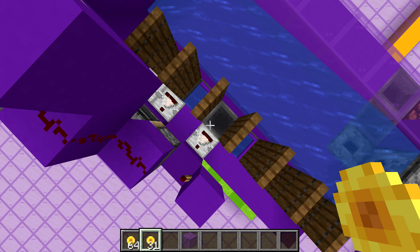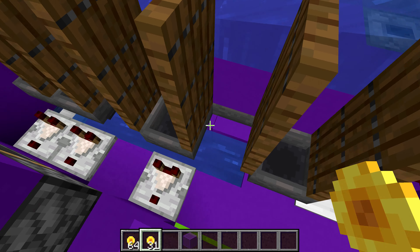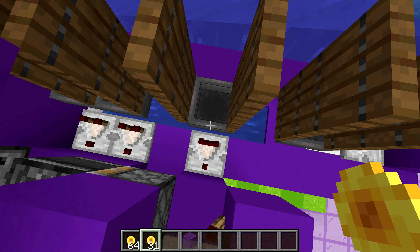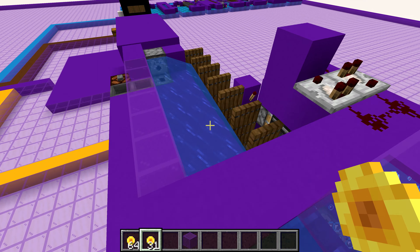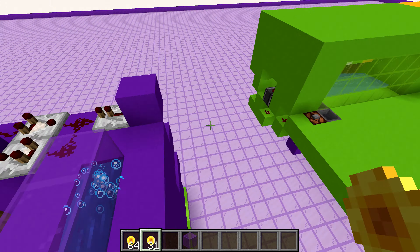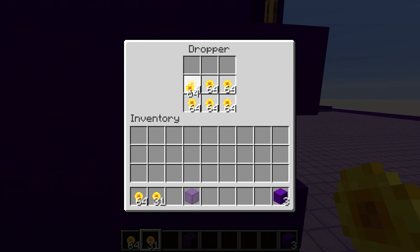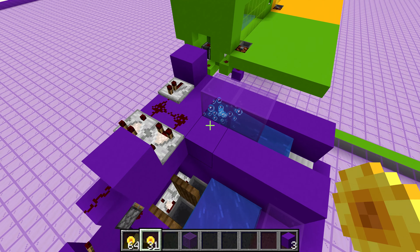We'll look at these hoppers here — these two are for the minor prize. Whenever it gets put in there, you're able to collect it because it goes in this hopper chain which leads into the barrel. But it's also activating a little bit of redstone back here. For the minor prize, it activates long enough to spit out three tokens. Those tokens come out of the storage right here — so that's something you need to refill every now and then.